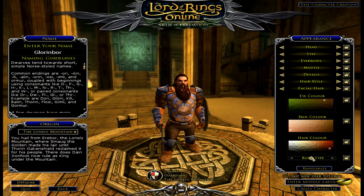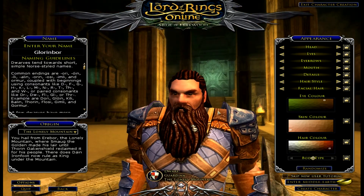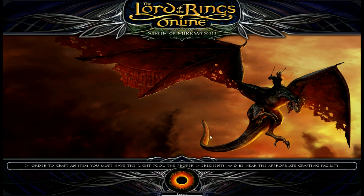I usually go about halfway - it's all personal preference. You can change your hair, beard, and some facial features at a barber later in the game. I'm going to click 'Skip New User Tutorial' - if you're new to the game you may not want to do that, as it explains controls and how things work. Once your character is all set, click 'Enter Middle Earth' and as long as the name isn't taken, it'll create your character and move you straight into the game.